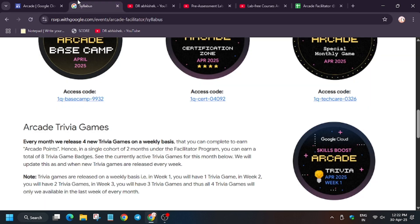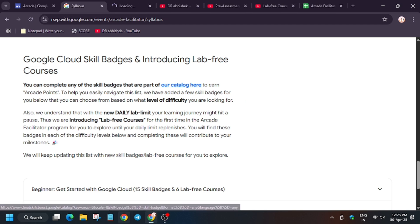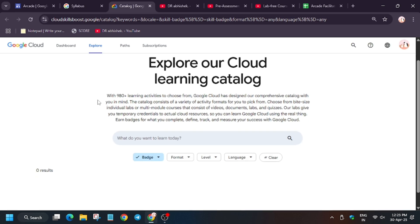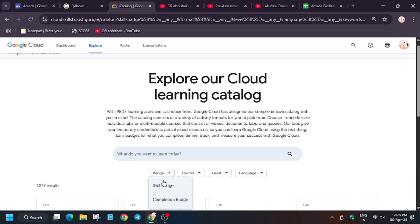Here are the games and access codes — you can find them on the Arcade homepage or the facilitator homepage. Now let me show you how to find the skill badges. This time we have introduced skill badges and lab-free courses. For skill badges, click on this URL. You will be redirected to the Cloud Skills Boost platform. Make sure you are signed in, and from there select Skill Badges.